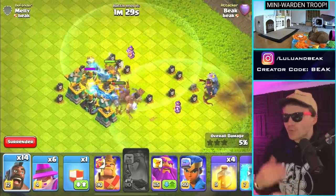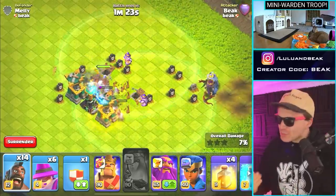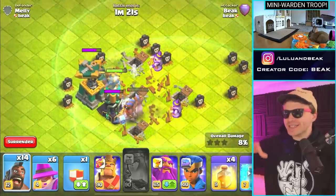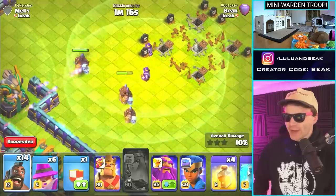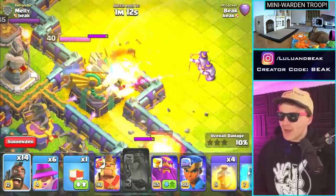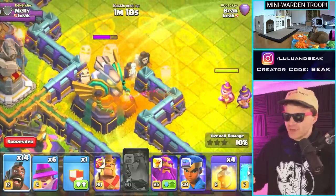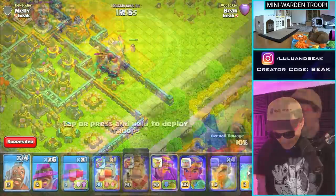From what I've read, if they overlap it doesn't double up the buff, but just one of these seems pretty powerful. Not only is he adding some ranged damage from the back, but he's buffing these troops giving them more health. I love that the Apprentice Warden - we're gonna call him the mini Warden - can jump over walls like nothing. That little hop is so sick.